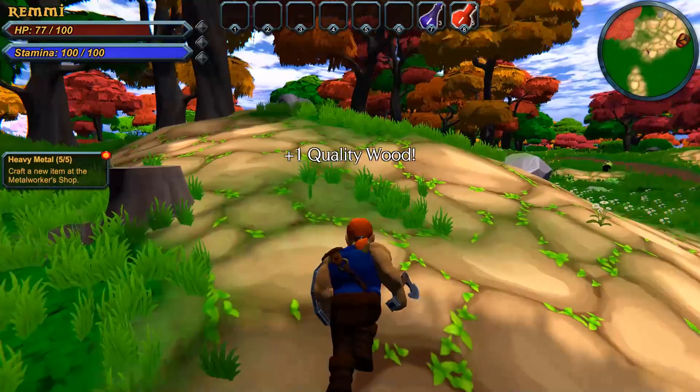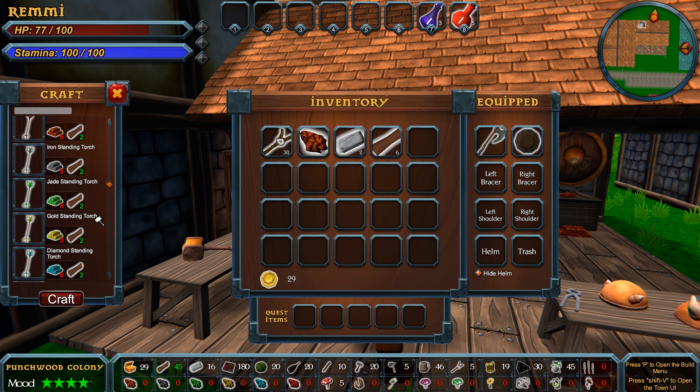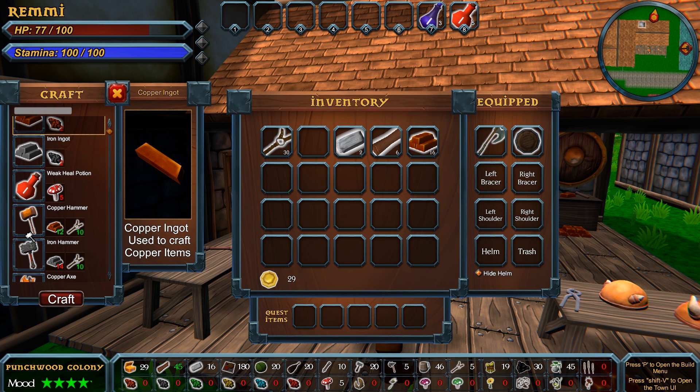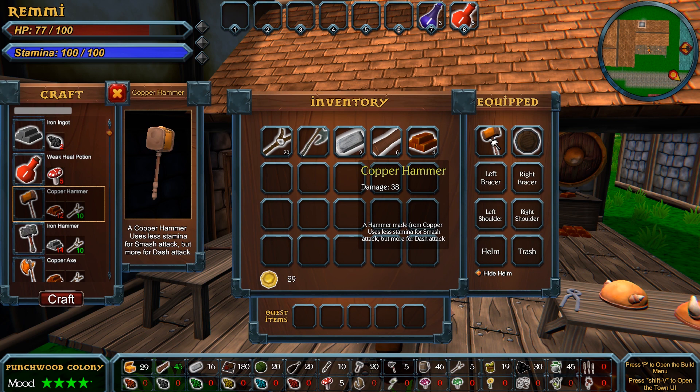We can collect rocks and chop trees down too — two quality stone acquired. We get some quality wood out of a not-fully-grown tree. Let's talk to Bergy Smith and craft some stuff. Here's all the cool things we can make: shields, shoulder armor, weapons, and even potions if we find mushrooms. We make the ingots first — hold Shift and click to craft all at once. We start with a weapon to do more damage, especially with that new skill. Quest complete — 250 XP! We now have a copper hammer.